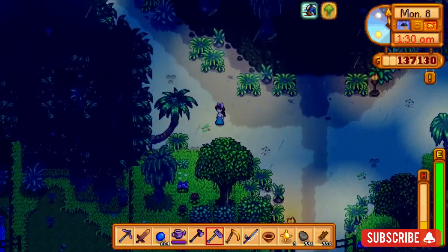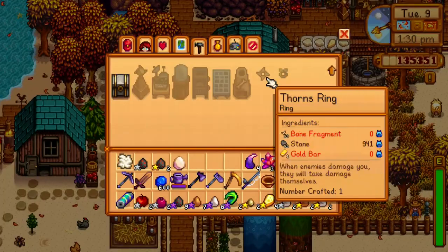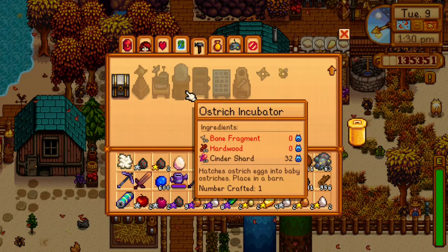With journal scrap number 10, we're going to go ahead and dig up our first ostrich egg. To make the ostrich incubator, you'll need 50 bone fragments, 50 hardwood, and 20 cinder shards.